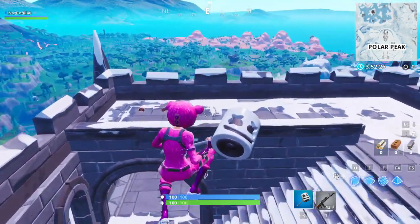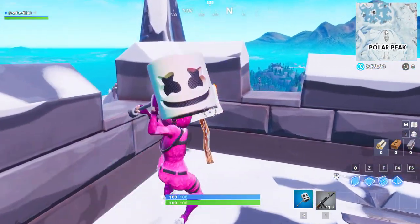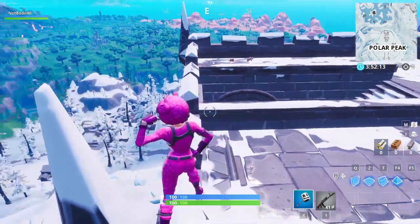You cannot destroy this sign this time. Often Epic Games would have items that you can destroy at the challenge locations, and people would come here and destroy the sign so you can't find it. But this time you can just drop here — you cannot destroy the sign. You can just dance over here, and that's location number two.